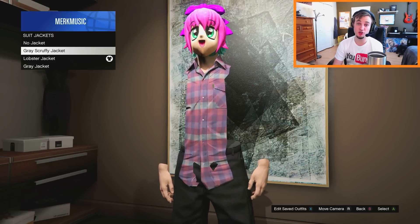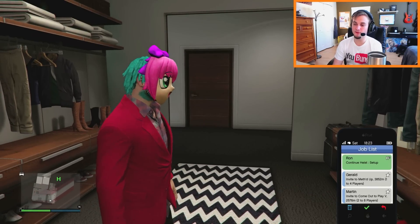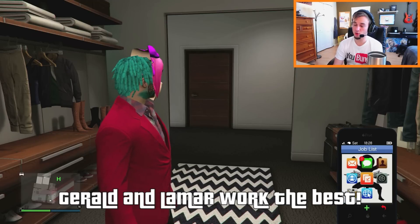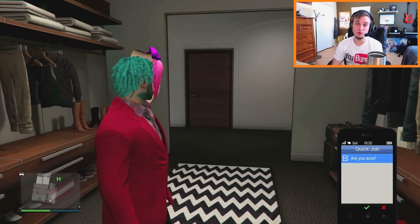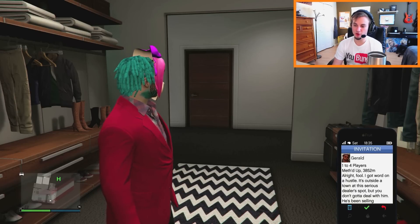But you're not going to put it on just yet. Instead, stay in the fitting room and pull up your phone. Go to job list and make sure that you have a job from single player — I'm going to do the invite from Gerald, but not quite yet. Go back on your phone, go to quick job, and then go to play random. You have to do this kind of quickly because it can be pretty tricky. Once you have the quick job up, accept it.